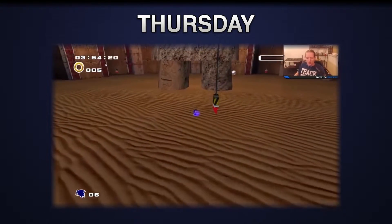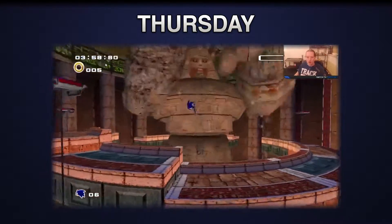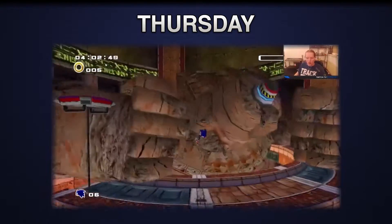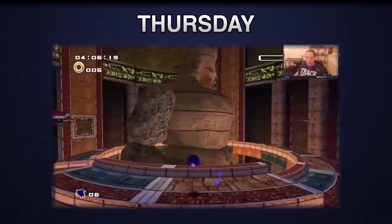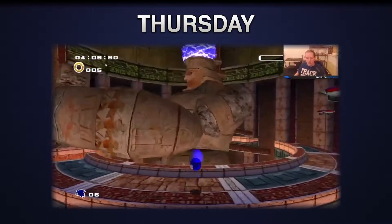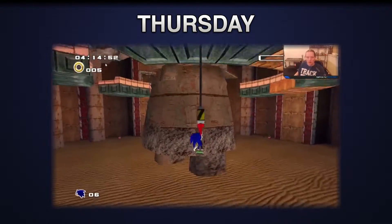Coming to Thursdays, we start off with Sonic Adventure 2 for Steam — very fun game. I used to play it ridiculously much back on my GameCube. As I said at the beginning of the stream, I would only do the story modes, because Chao Garden is really, really slow, and getting all the emblems is fairly pointless if you're not doing anything with Chao Garden. So we finished the hero story today, and there's not much more to say there.